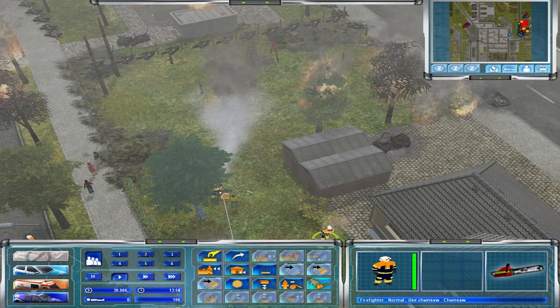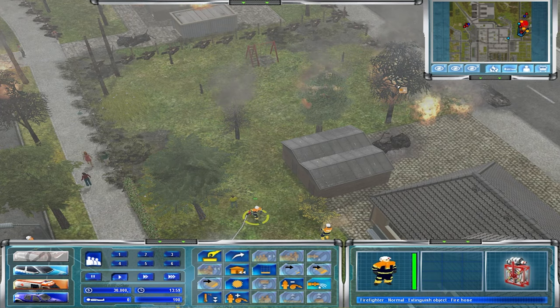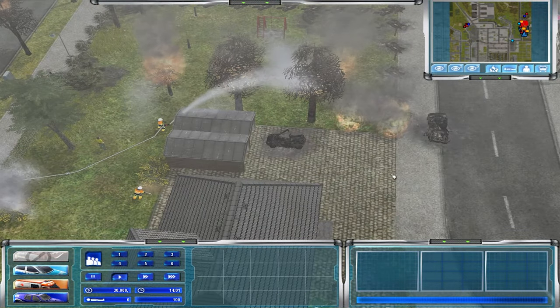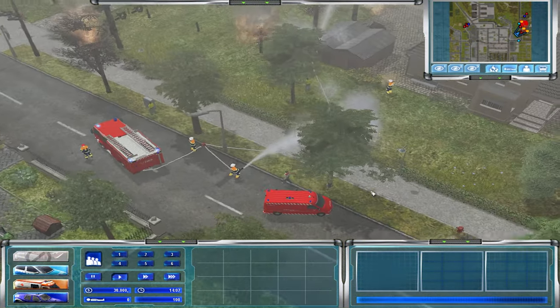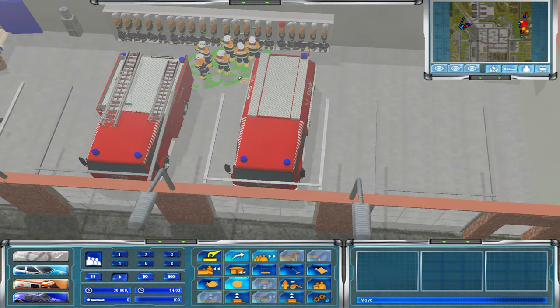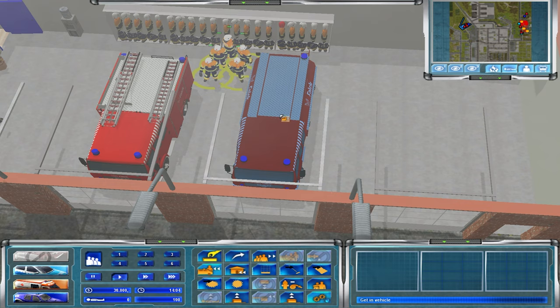As you can see, trees and so on close to buildings will eventually catch on fire. Okay, I think we have a lot of units up here that are ready to go.